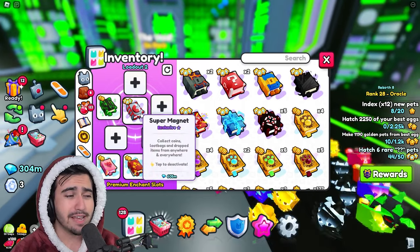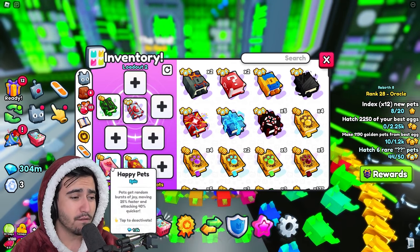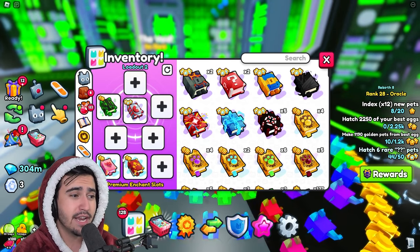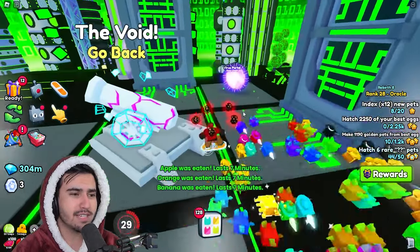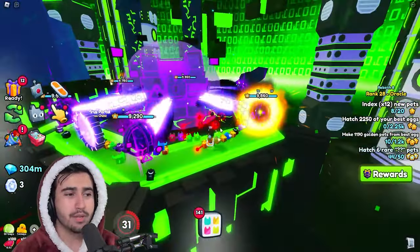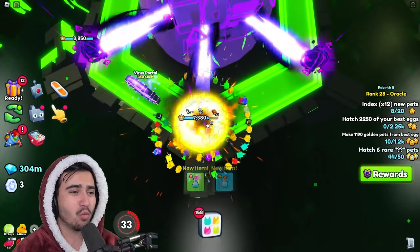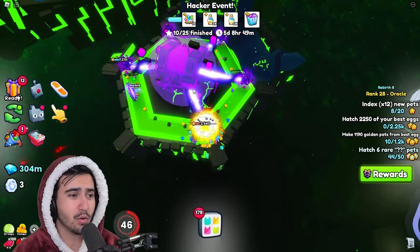Pretty much everything else doesn't matter all that much for this method. You don't even need the super magnet book — just use a magnet 3 book because you're going to be right next to everything you're destroying anyway. These two enchants are very important but super cheap, so you should be able to afford them. For your last five slots, I'd definitely use nightmare orbs because it's another thing that just hits the breakables — the orbs or the chest. Just make sure you stand right next to these orbs, otherwise they're going to shoot at something else.